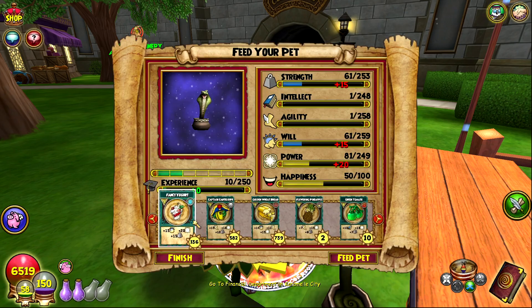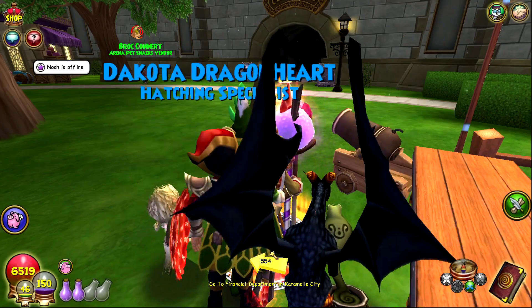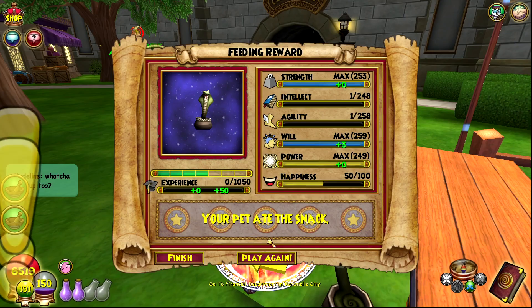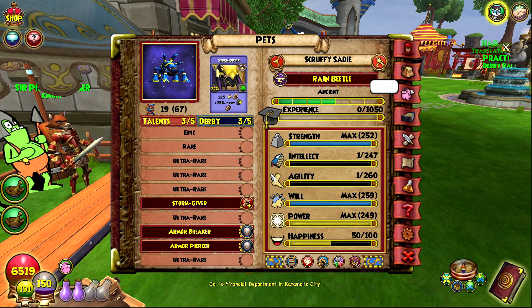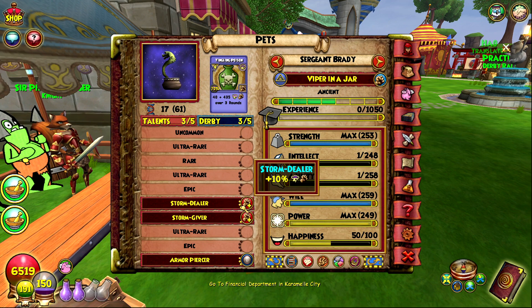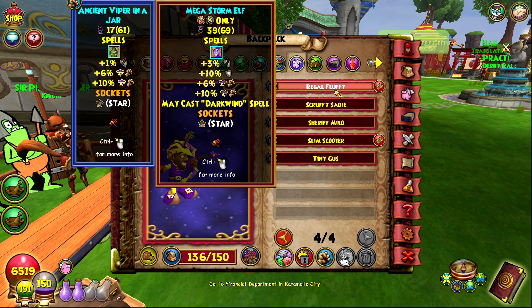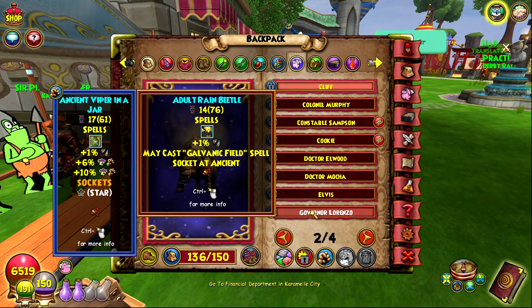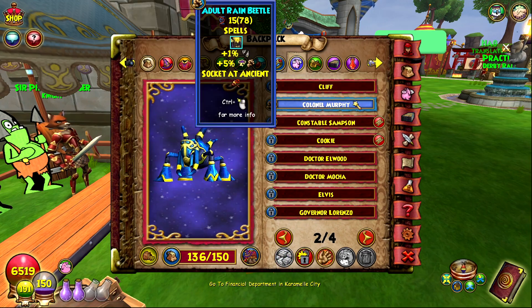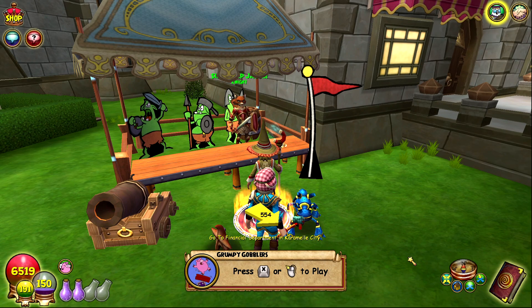I got his pet, but it's okay since I'm only taking this one up to ancient. At teen it got piercer - really nice. At adult it got storm dealer - let's go! I'm taking this one up to ancient for sure. At ancient it got storm giver. So now I have three ancient bases. I'm going to take up the double pierce one first, and if it fails at epic I'll hatch the other two together.